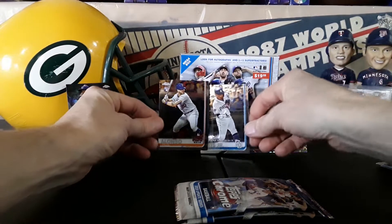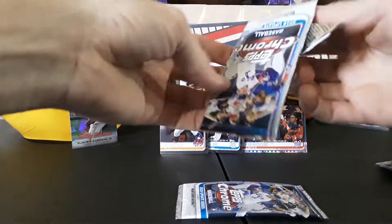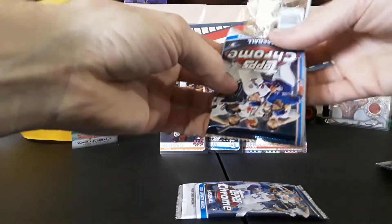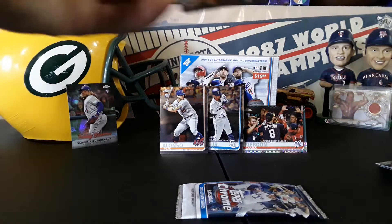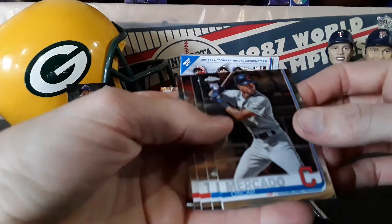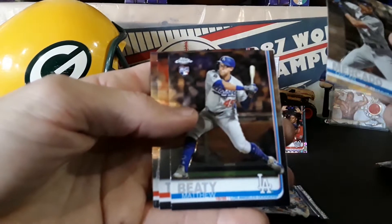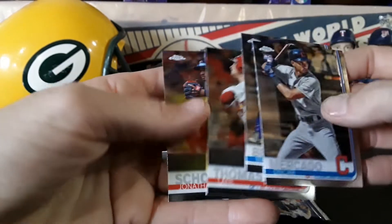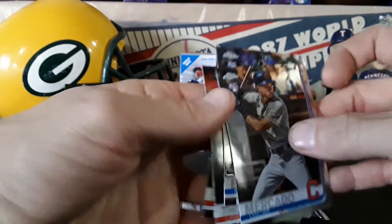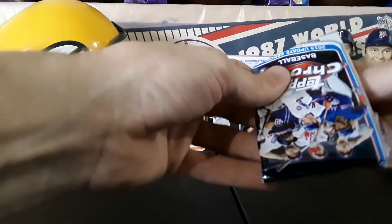What's up Vladdy, what's up Alonso right here. We got a couple more packs to go. Oscar Mercado, Matthew Boyd, Lane Thomas and Jonathan Scope. All right, last pack — mojo or no go, let's see what we get.